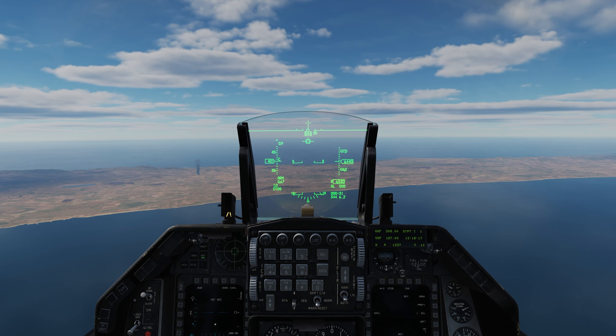Use the radar slew switch to slew the designation around. If you TMS up short on something, that's going to be your target, and you can see it switches to CCRP symbology. If you don't like that target, you can hit TMS aft short and it goes back to the flight path marker. All right, let's unpause — we are inbound.